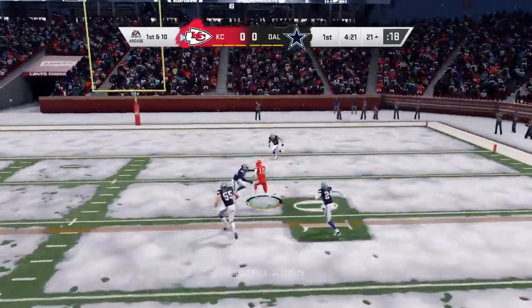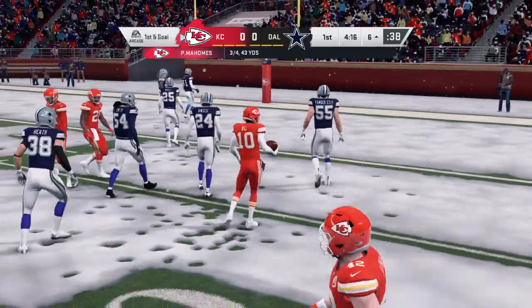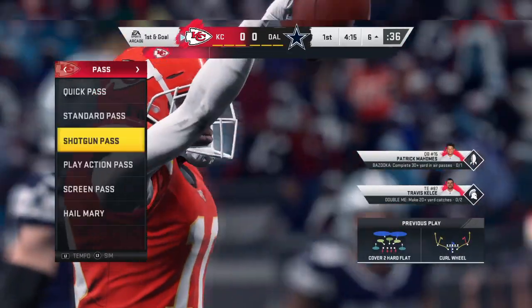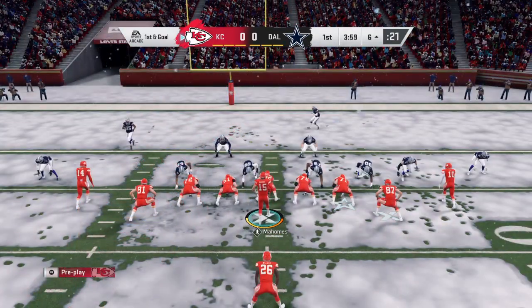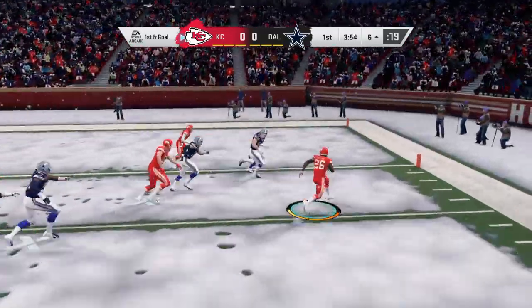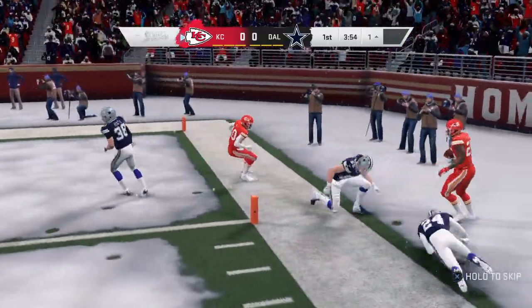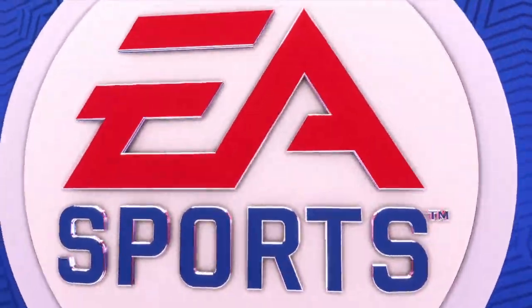Mahomes now on first down — they complete it to Hill. They work this near the five; he'll be stopped at the six. 15 yards last play and 15 yards here this go around — two big plays in succession. Not sure this defense knows what hit them. But now they've got to get ready. It's first and goal. A gain of five as they move closer — it's second and goal.